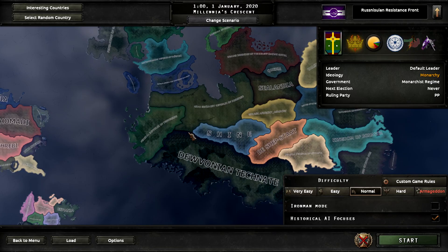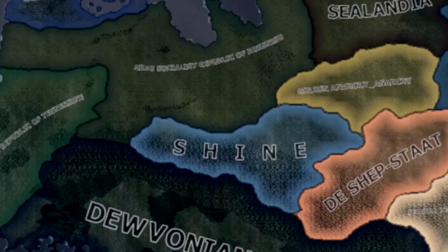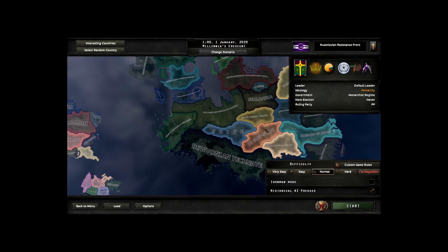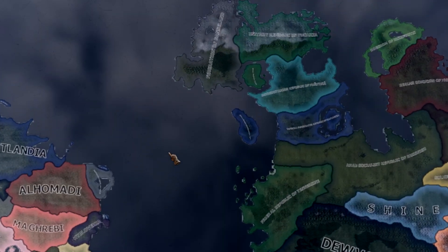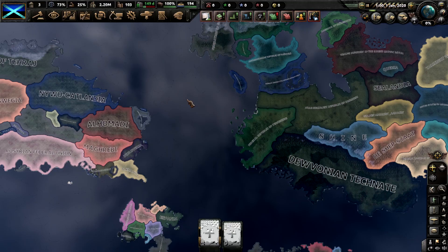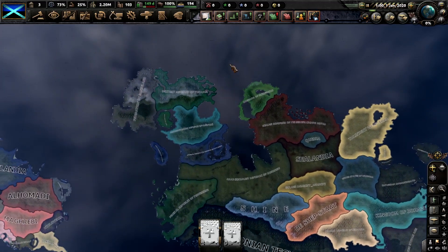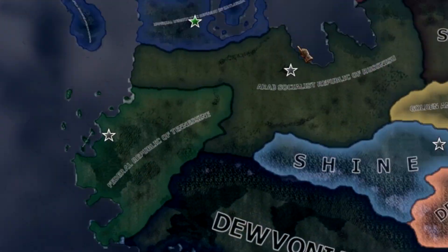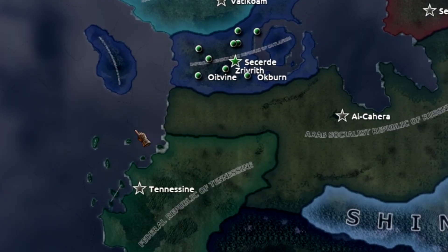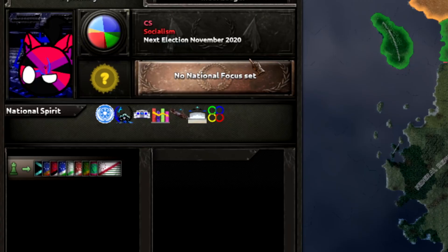Basically me and a bunch of other people, we made our own nations and I decided let's just code it. So I coded this entire mod. This project didn't start until a year ago, which funnily enough is the exact reason I started coding - because one day I decided no one else is going to do this, so I'm going to do it myself. That's how I got into coding. Fun fact: only four nations have actual focus trees with any sort of development.